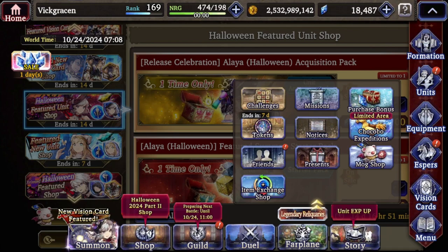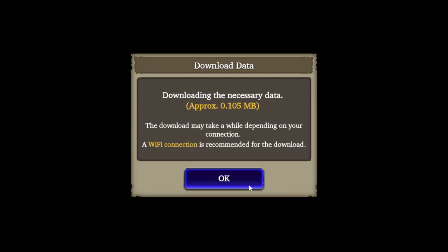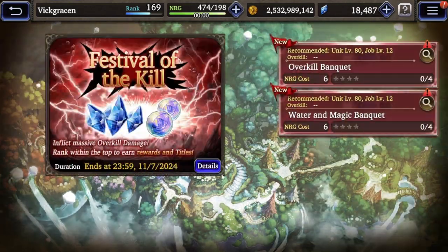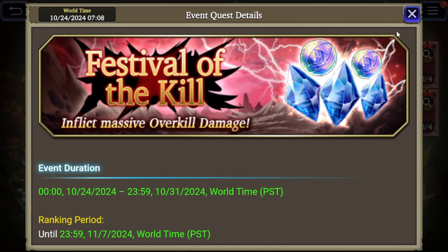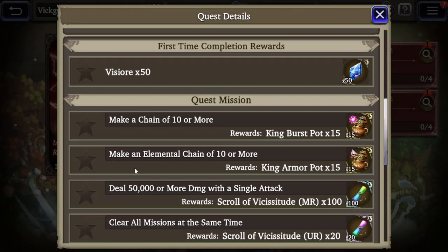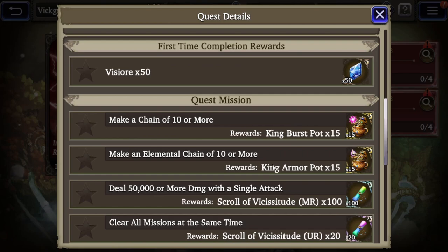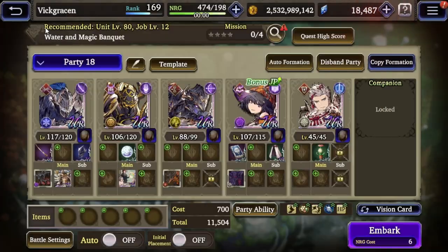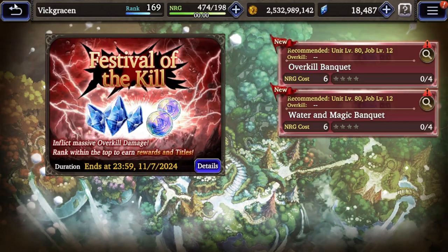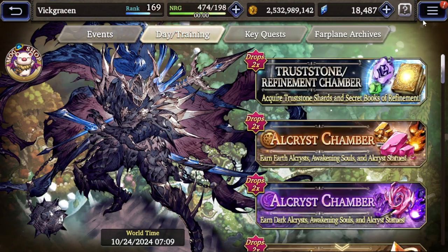Let's go ahead and check the far plane now. In events, there should be the new PVE event - Festival of the Kills is now active. It's the same thing we talked about before the patch update. You get 50 visual effects for completing it, and then some scrolls and pots. Same rewards for each - that's 100 viz. And then just to see if you can get a high score or not. Good luck to anyone going super hard on that.